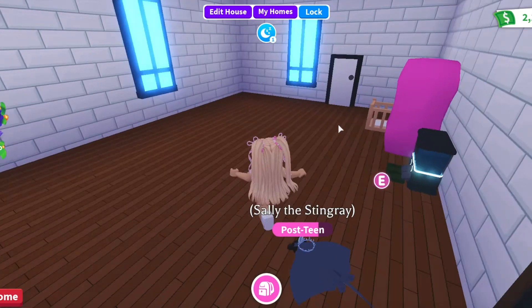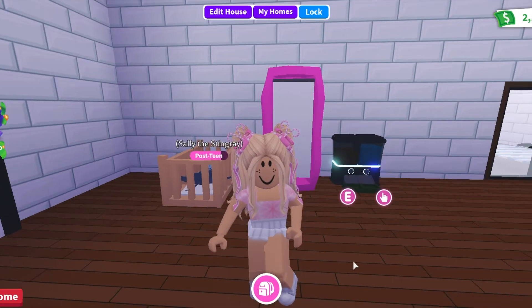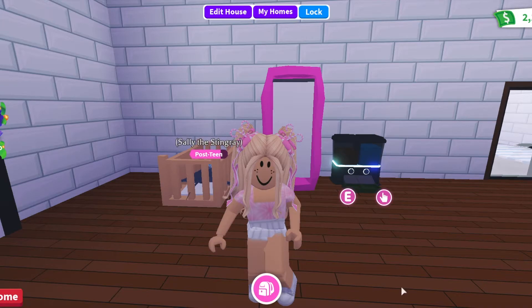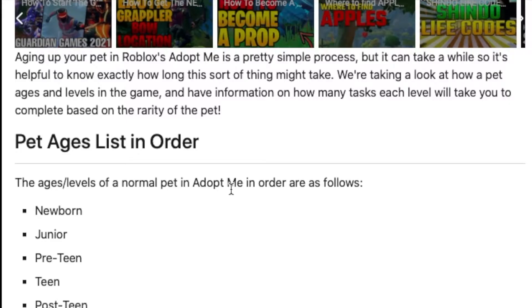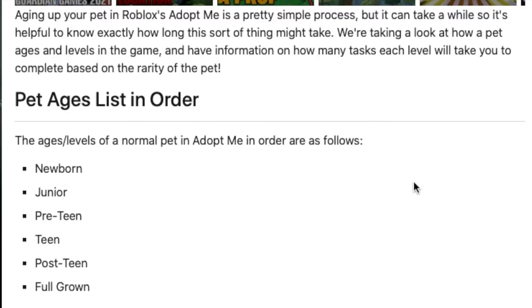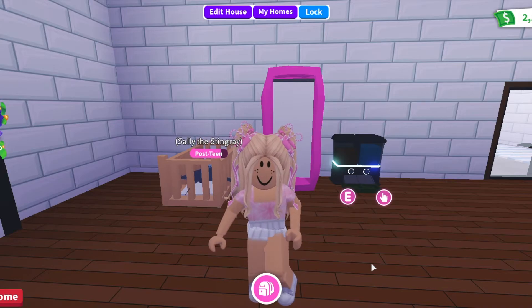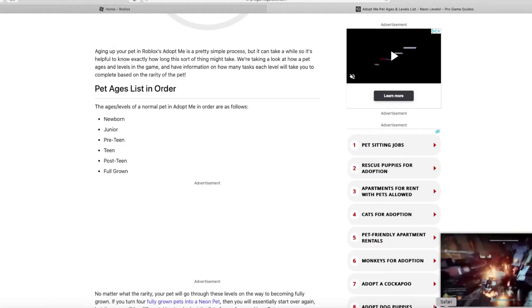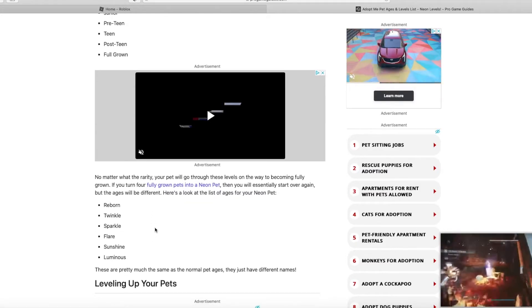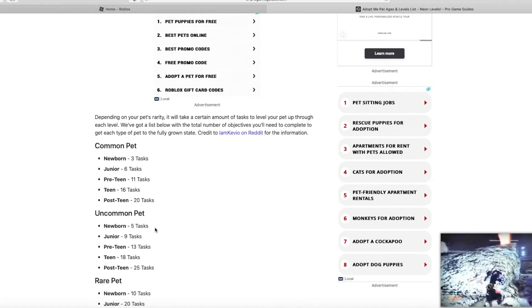Let me show you how the aging system works — I got this from a site, not my own memory! When a pet is normal and not neon, it goes through these stages: Newborn, Junior, Pre-Teen, Teen, Post-Teen, Full Grown. To make a neon, you need four of the same full-grown pets, which you can merge together down in the cave. When pets are neon, they go through: Reborn, Twinkle, Sparkle, Flare, Sunshine, Luminous — and doing the same thing again makes a Mega Neon pet.